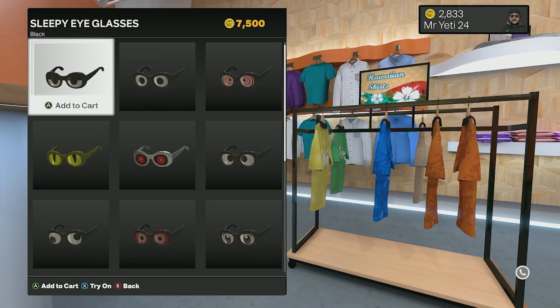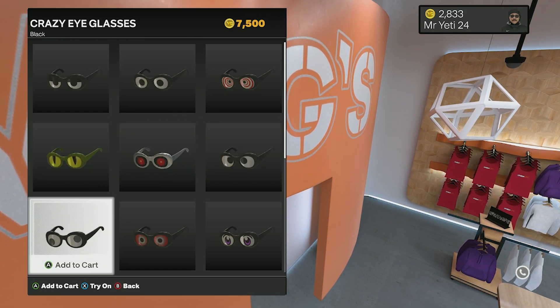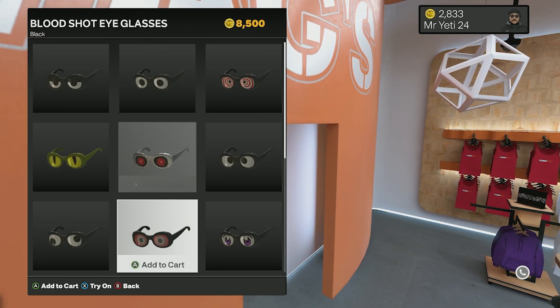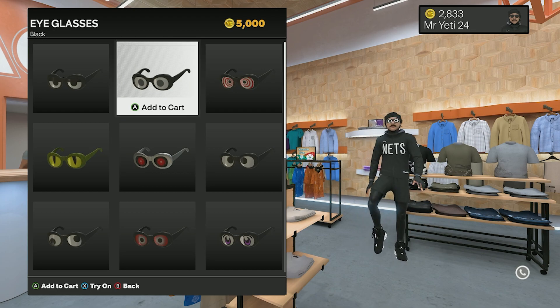You'll have all the options for every googly eye glasses style they had in previous years — the normal ones, the cross-eye, the crazy eye, the bloodshot, the sleepy eye, the hypnotized, and more. Some of them are 5,000, some are 7,000, and some are 8,000. That's the quick tutorial on how to get the googly eye glasses in NBA 2K23.